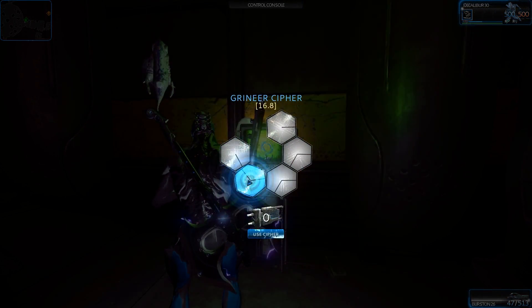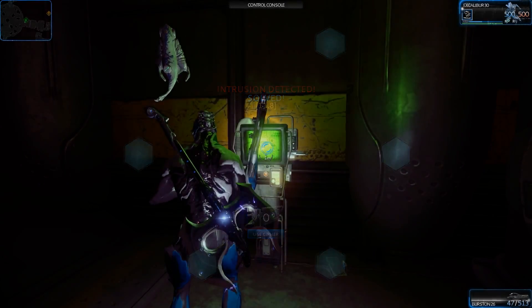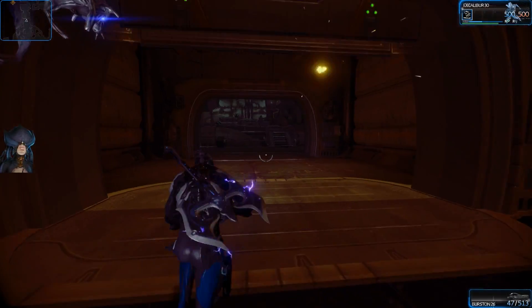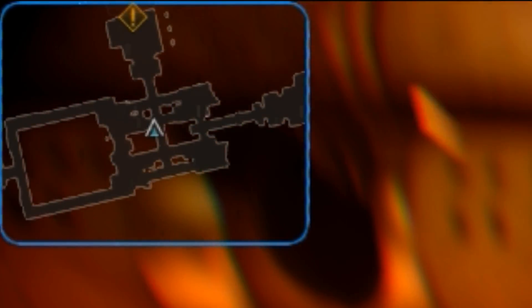The security systems have just turned on so you need to find a console and complete this very simple puzzle, or you can use a cypher. On the mini-map in the top left of the screen you will notice a little icon — head towards that, that is the mission objective.